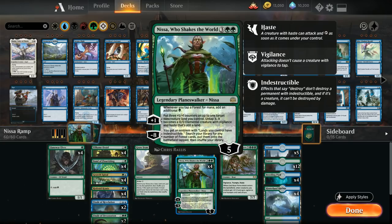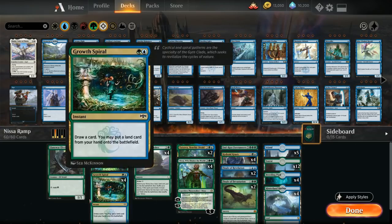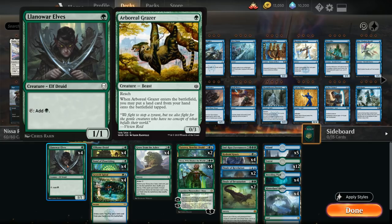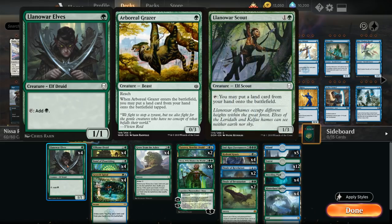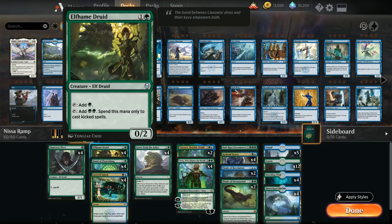Having an early Nissa makes a huge difference. Our one-drops include the full four copies of Llanowar Elves to ramp on turn one, and Arboreal Grazer which can also ramp on turn one. I've tried different configurations with higher land counts and cards like Arboreal Grazer, Llanowar Scout, and Nissa's Triumph, but found those less consistent than simply playing turn one Llanowar Elves.